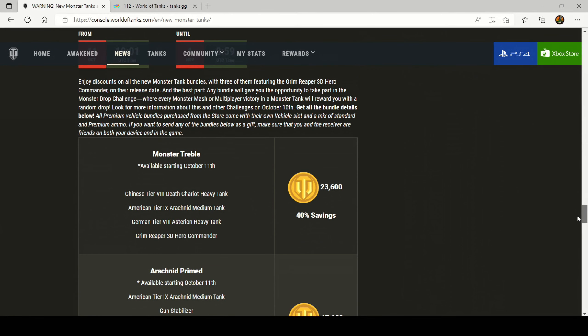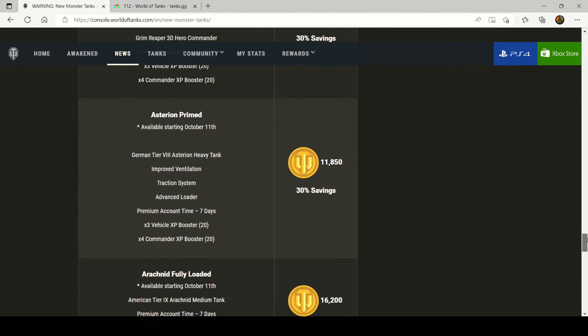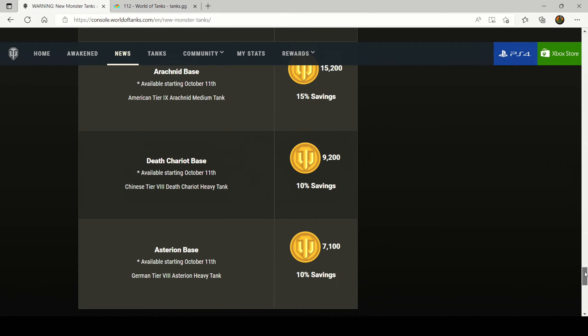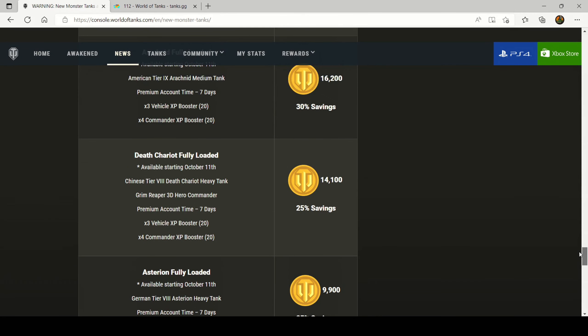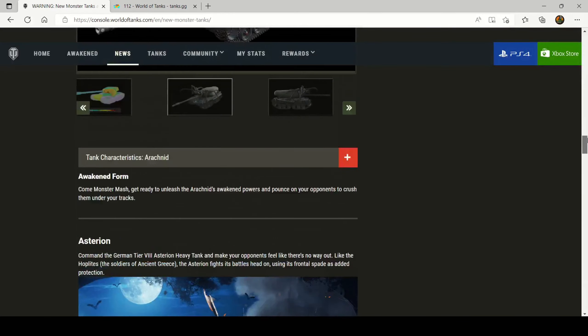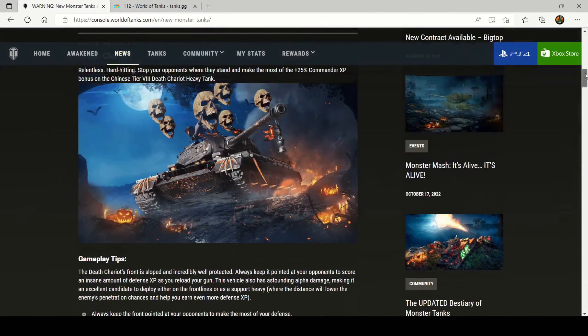You can get the treble with the Arachnid and the Asterion as well for 23,600 gold in the monster treble bundle. If you want the Death Chariot just by itself, the base bundle is 9,200 gold, which is a 10% saving — still quite a pricey price for a tier 8 premium heavy tank. You can also get it in the fully loaded bundle for 14,100 gold and the primed bundle for 15,800 gold. We'll head over to the Excel spreadsheet to look at the stats.